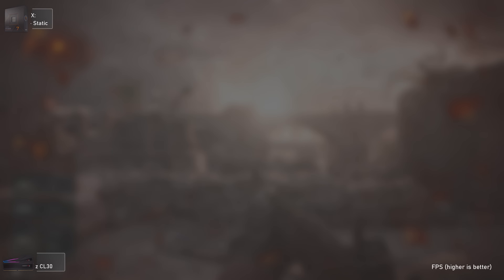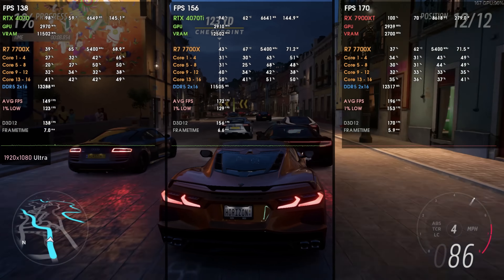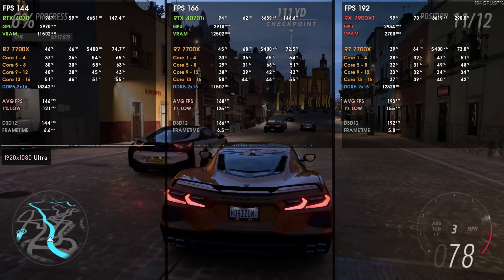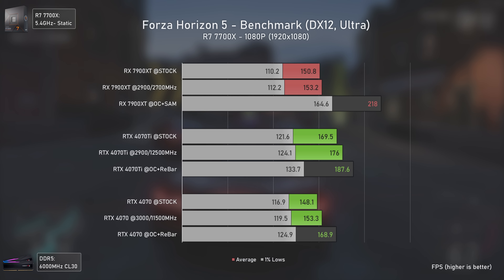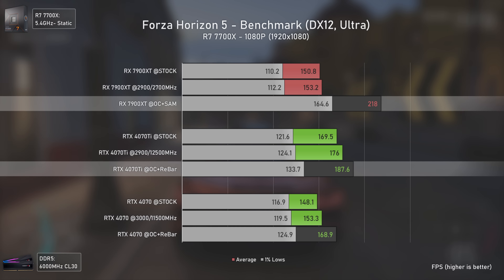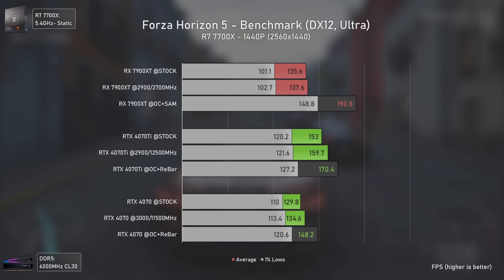In Cyberpunk 2077 at 1080p, the RTX 4070 Ti fares exceptionally well, basically matching the RX 7900 XT's rasterization performance at over 180 average FPS. As we go to 1440p though, the RTX 4070 Ti loses some ground, with the RX 7900 XT being the fastest card by 15%, while the RTX 4070 delivers a decent almost 100 average FPS. At 4K, the RTX 4070 Ti struggles to reach 60 average FPS while the RX 7900 XT pushes 73 — being 28% faster.